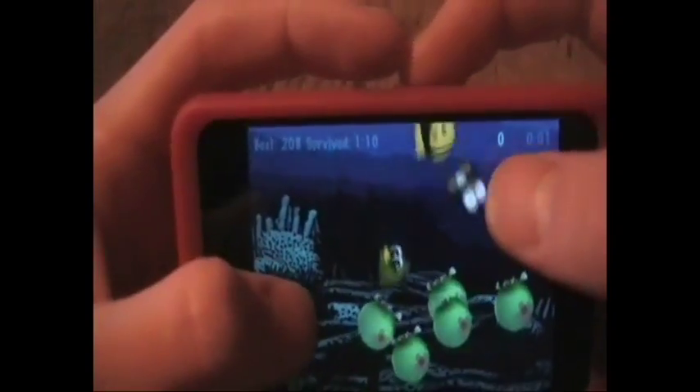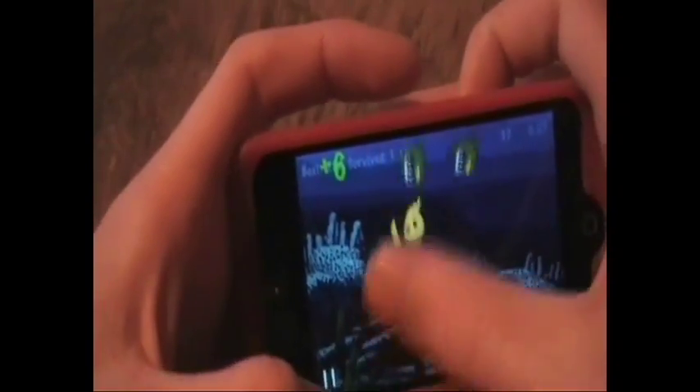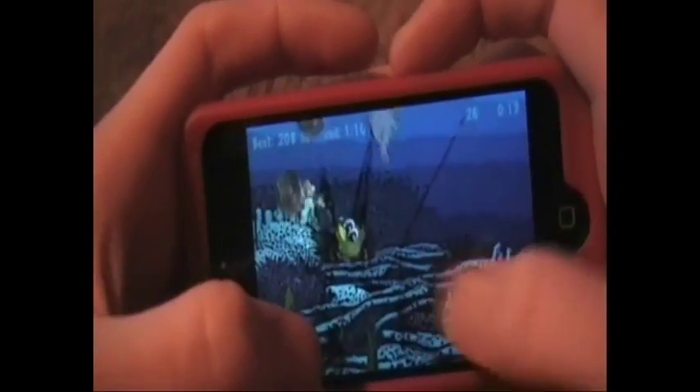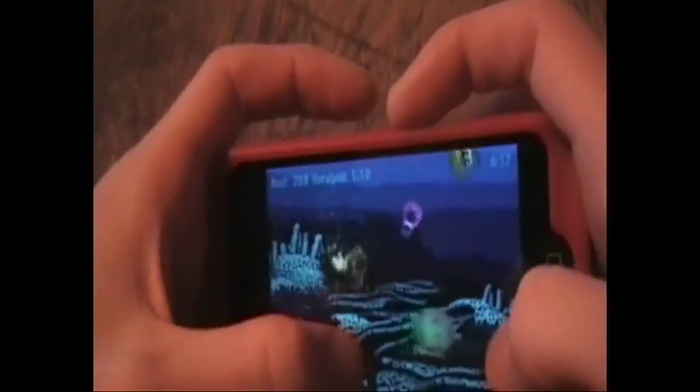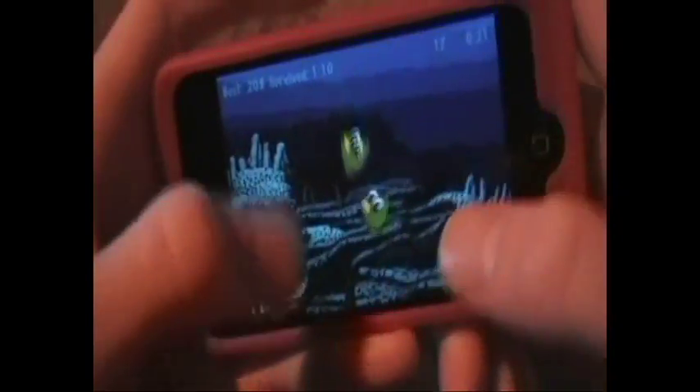Just want to point out a few things. Up here is your timer to see how long you've been alive. You can also get power-ups — you have to poke those, you can't slash them. There are the points, there's the time limit you have, and this is how many fish you have left. You can get combos like many other games.